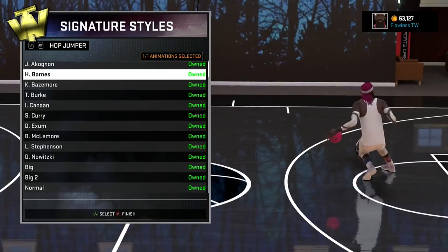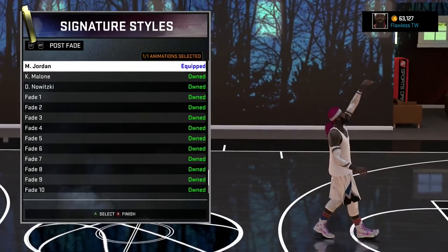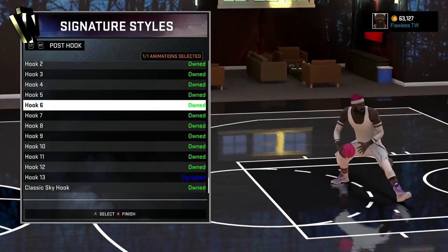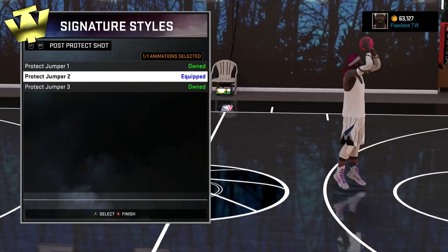Now, as you can see, we're getting into signature styles. A lot of these jump shot animations don't really matter since he can't really shoot anyways, but if you can shoot, you might want to take note of some of them. Now that we get into the post animations, these are pretty important. For your post fade, even though you're a big man, you want to go with Michael Jordan — it is a very money post fade. For hook, I would say go with Shaq, 13, or 6, maybe even 4.